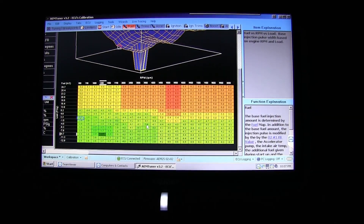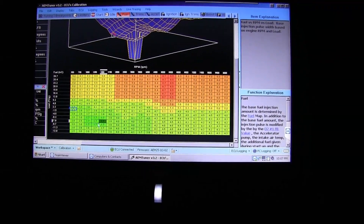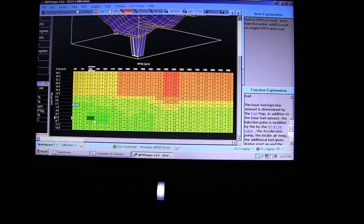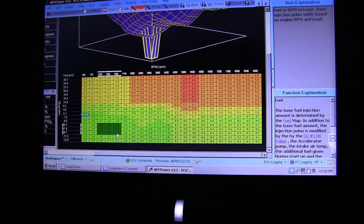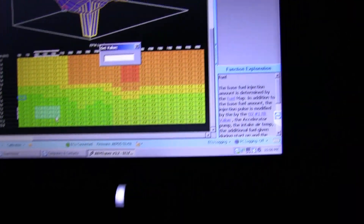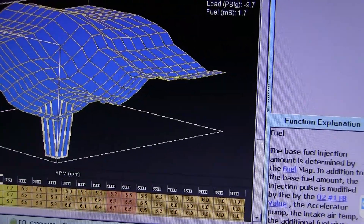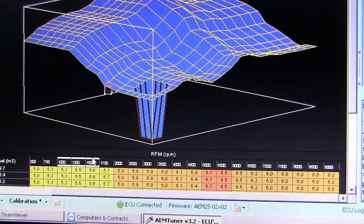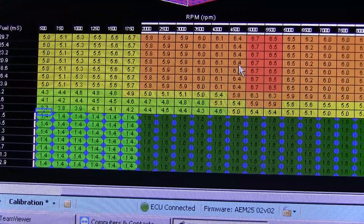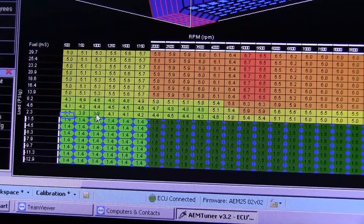Put in 1.44. Now when it idles, it should idle closer to your target of 14.7. Let's go ahead and lean it out a little bit in the boost area. Can you see the cursor moving?